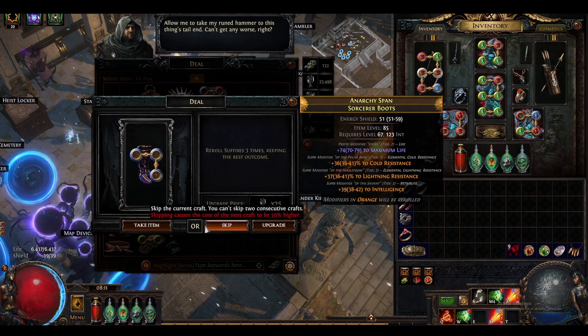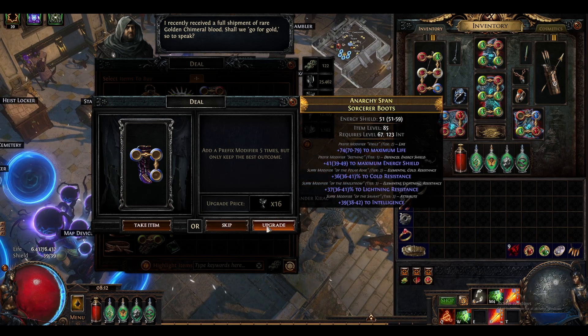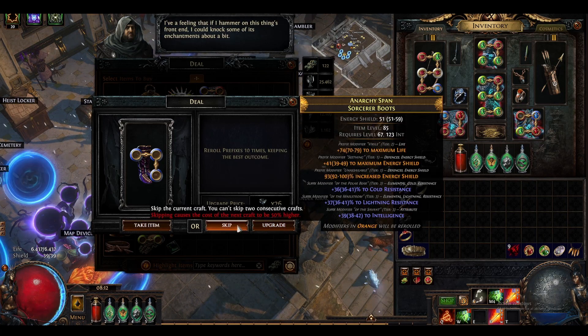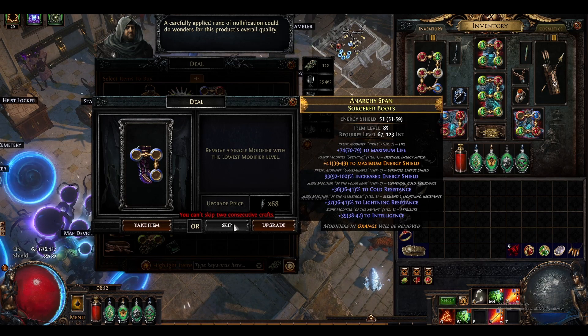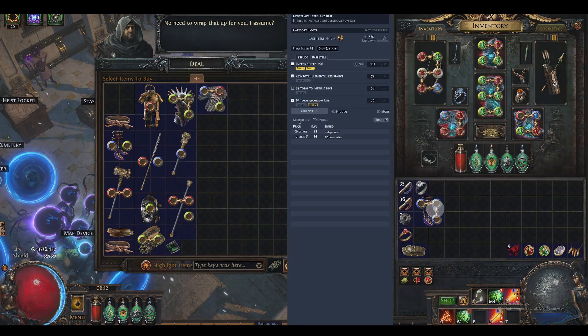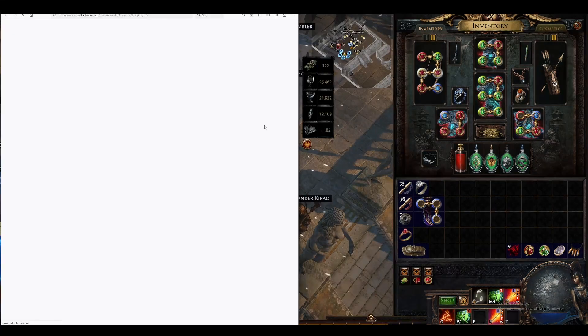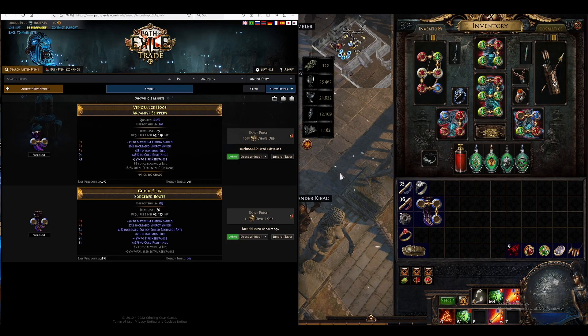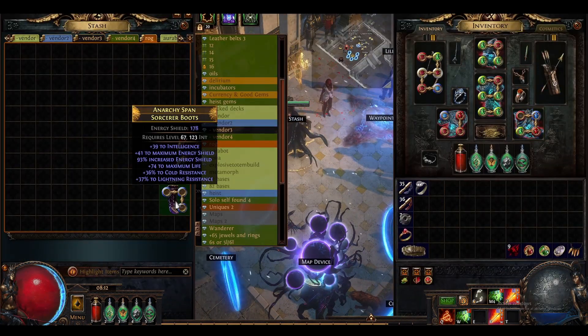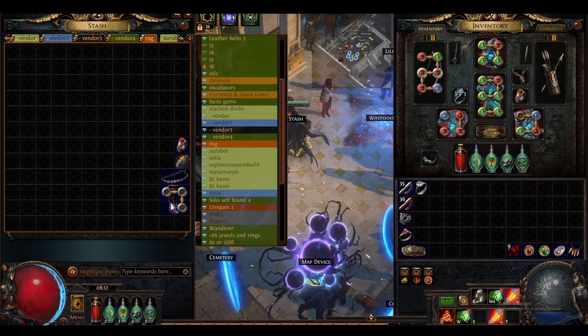These boots look pretty good. Let's see what we can do to them. We want to queue our suffixes. We want to add a prefix - so we got flat mana, flat ES roll. Let's add some percentage ES and we are happy. We got a percentage ES, very very nice. I'm just going to take the boots. 100 chaos two days ago - those are better. I'm going to do 40 chaos.